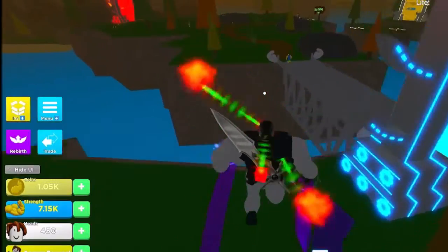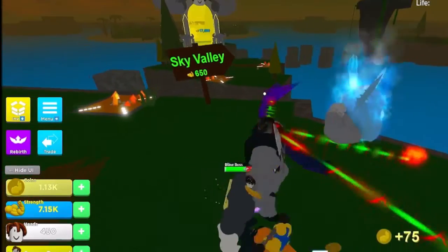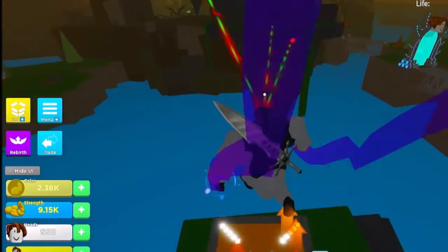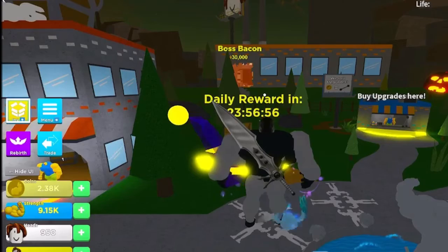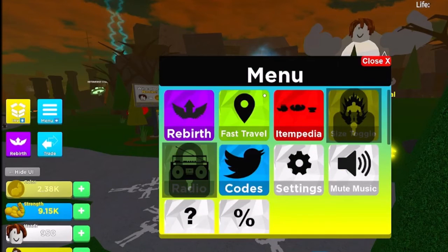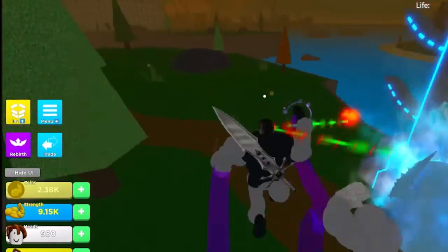This is our island. There's a boss bacon, and there are jump pads — if you don't have super jump, click these to get up to Sky Island. If you fall, you die. I'm going to fast travel again real quick.